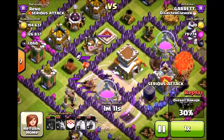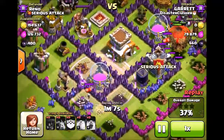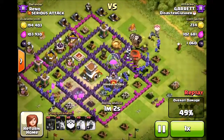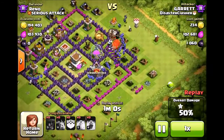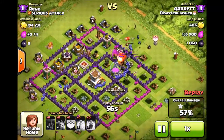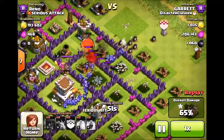When you're raiding with this type of strategy, it's more or less just one straight line of loons. You want to be targeting the archer towers and wizard towers, as well as as many air defenses as possible. Target the side that's closest to the Town Hall.